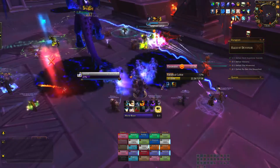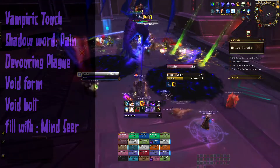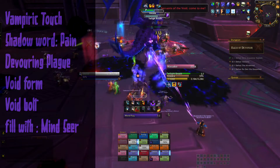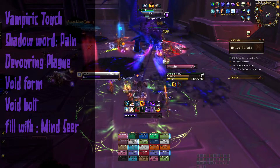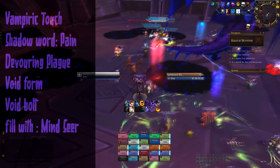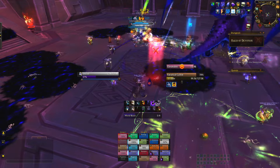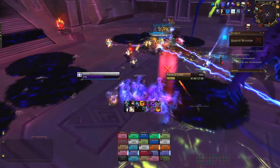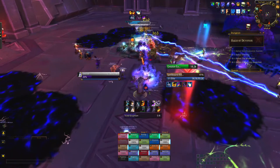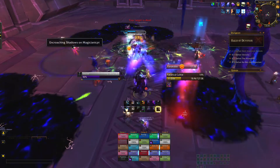The multi-target rotation becomes a bit more tricky and challenging, as you have to apply the DoTs to all your targets and spend Insanity on Devouring Plague. While in Void Form, cast Void Bolt on every cooldown and fill the gaps with Mind Sear for AoE damage. As you can see, the rotation is not that complicated — dot your targets, build up Insanity with basic abilities, and spend it on Devouring Plague. It's a builder and spender playstyle.